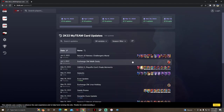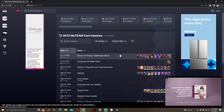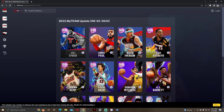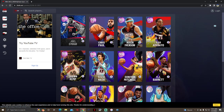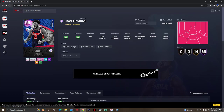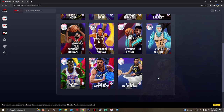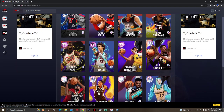We got all new free Return of the Heroes challenge mural cards. Today we're going to be able to get Invincible Joel Embiid. I don't know how hard or how easy it's going to be, but these are the cards involved in the set — plus Zion, which everyone already has.